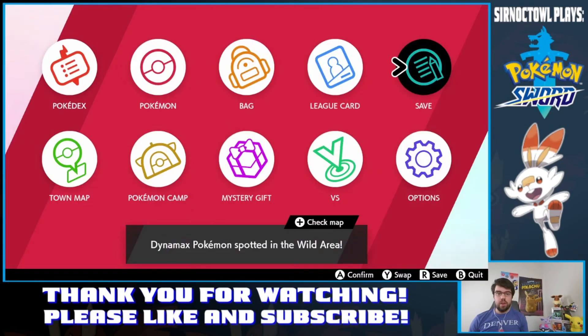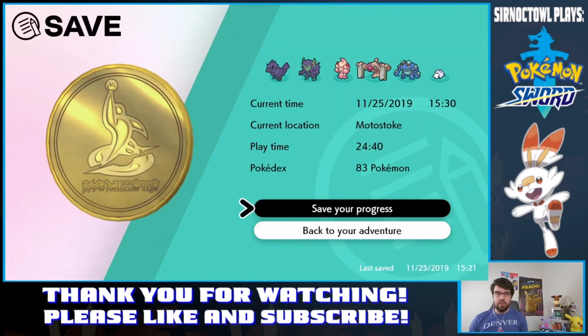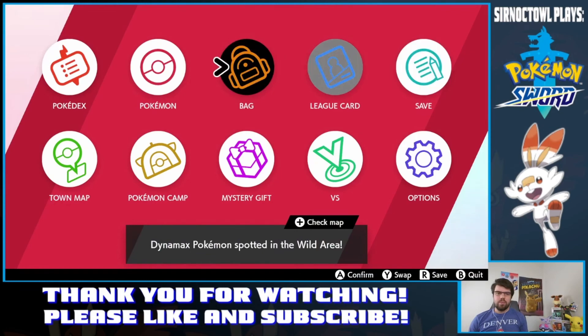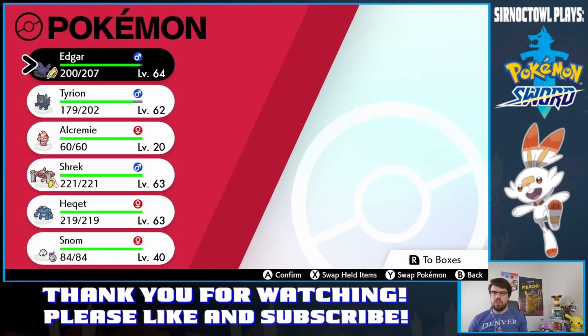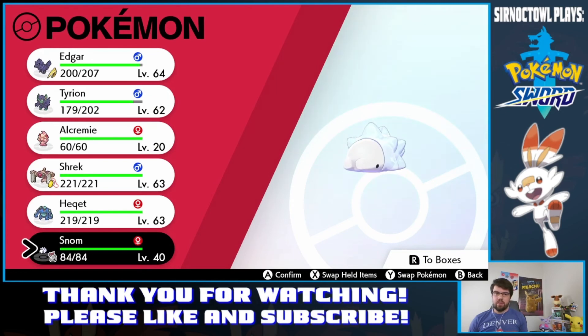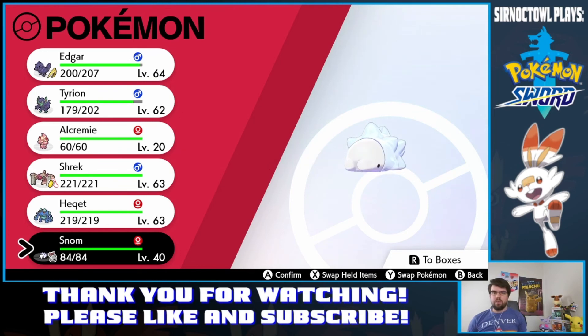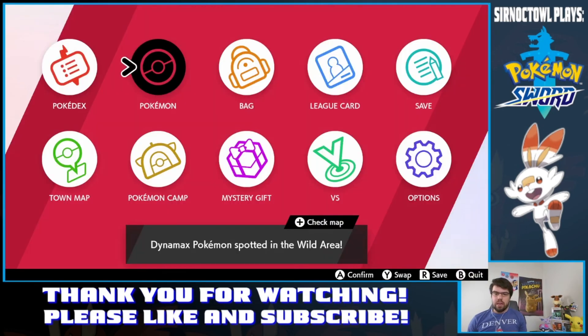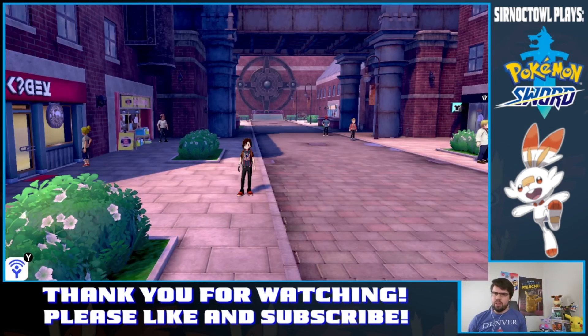And that is how you evolve Milcery into Alcremie. As you can see, just a little sneak peek here — I do have Snom in my party, because Snom actually evolves through happiness. I've got it in my party holding the Shell Bell, and once it attains the level of happiness it needs, I'll do a video on how to evolve it. But for the time being I'll focus on some other Pokémon, because there are still quite a few that have interesting evolution methods in this game.